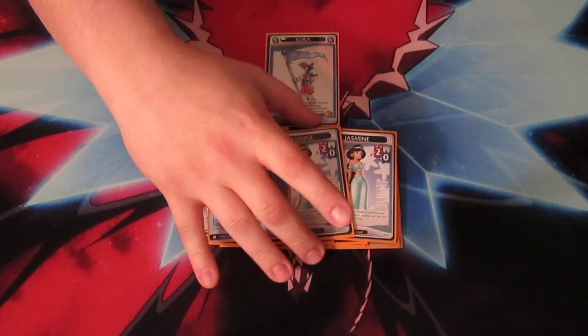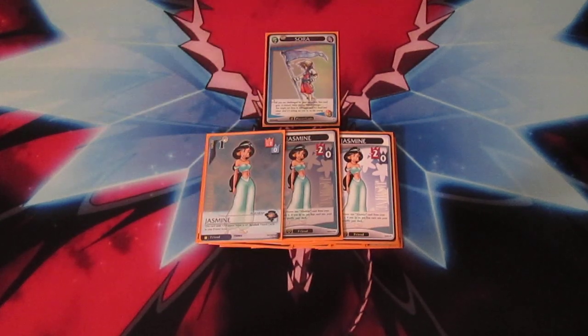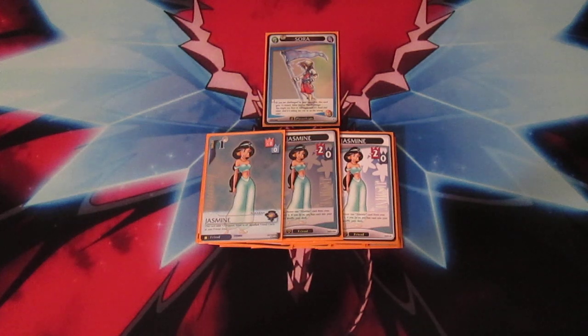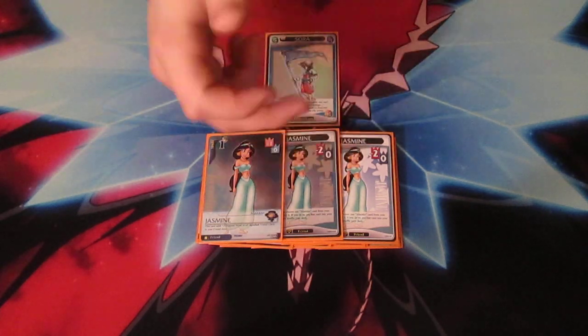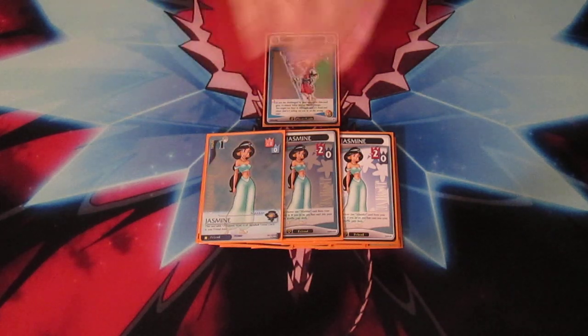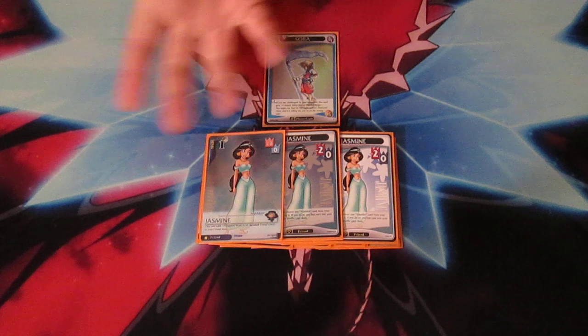Let's get into other friends — three Jasmine. I play one Break of Dawn Jasmine and two of the original. The Break of Dawn Jasmine gives plus 2 support value to all Agrabah friends, so all your Aladdins, Abu, and Iago get plus 2 — it's really good. The original Jasmine, when she comes into play, lets you search your deck for an Aladdin and add it to your hand. I wanted to play 2 and 1 so once I've exhausted these I can slap the Break of Dawn one on the table and get the support value boost. That's a personal preference.